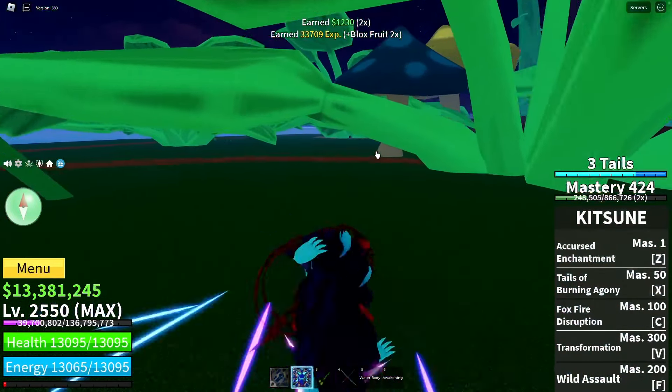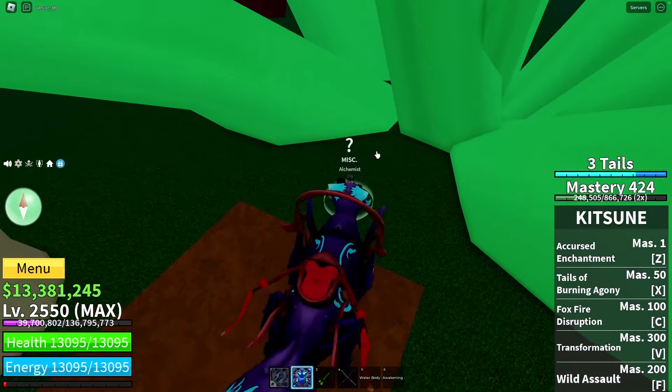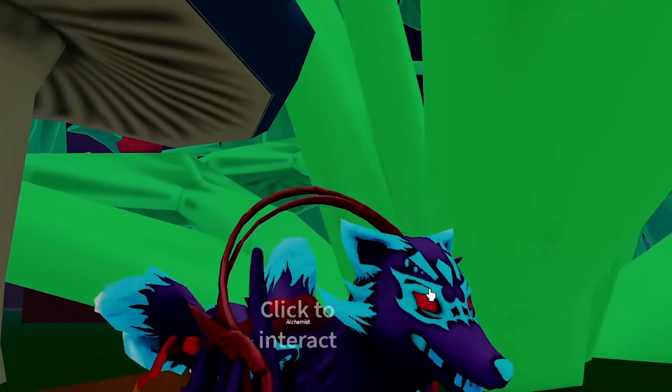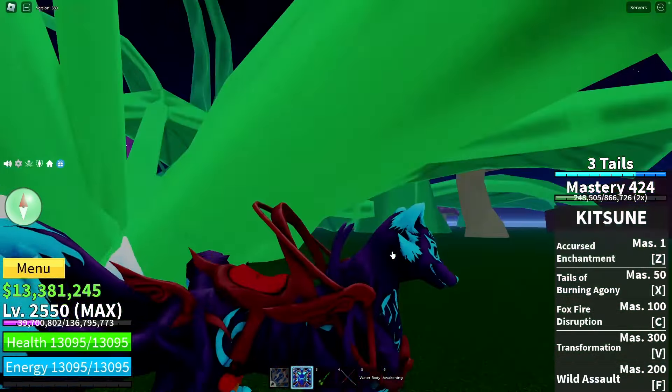After collecting all three flowers, get back to the Alchemist NPC again, speak to him, pay 500,000 belly, and you'll obtain the second version of your race. Pretty easy.